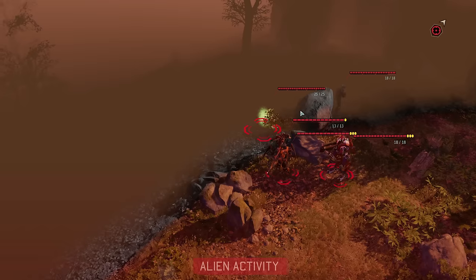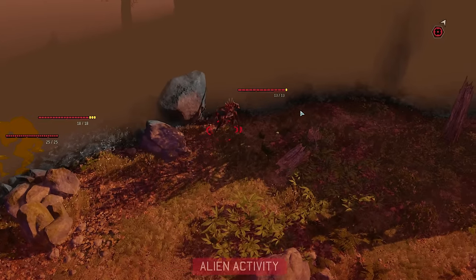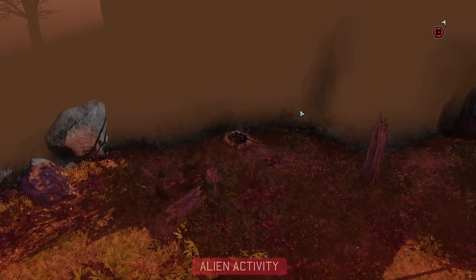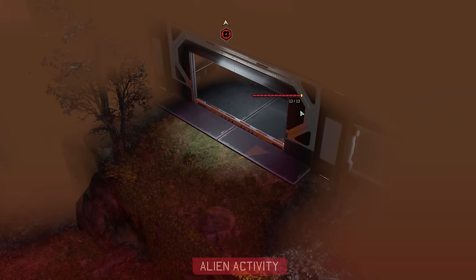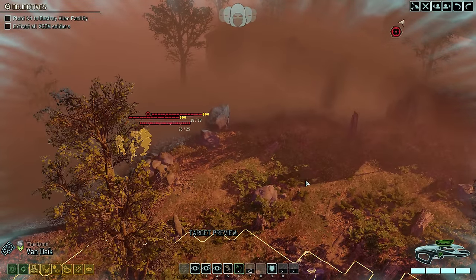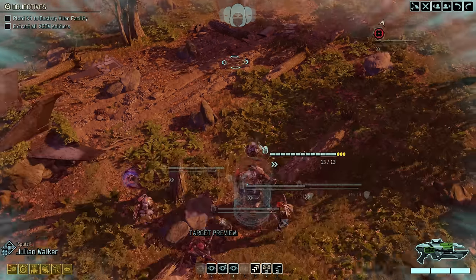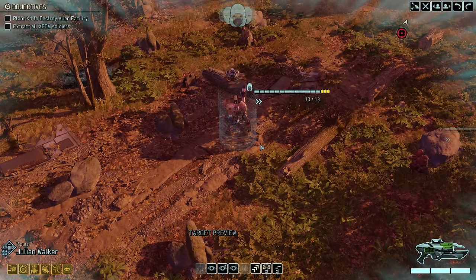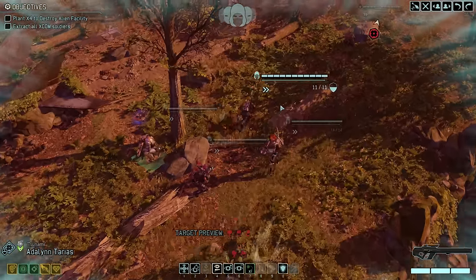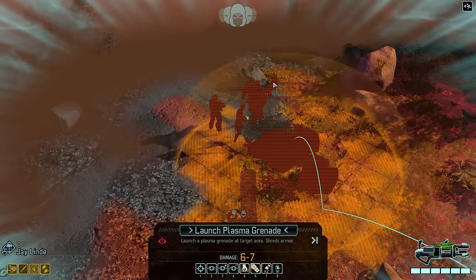On the enemy turn the mech moves farther left, the officer vanishes in the shadows, and the Chrysalid burrows down to the right, while a second Chrysalid does the same right in front of the facility entrance. From this point I think we have no other choice but to scout with Julian, because I don't want anybody else to trigger the Chrysalids' reaction ambushes. In doing so we also get full line of sight of the three enemies behind the rock, and we're going to attack them immediately with a plasma grenade from Grenadier QT.